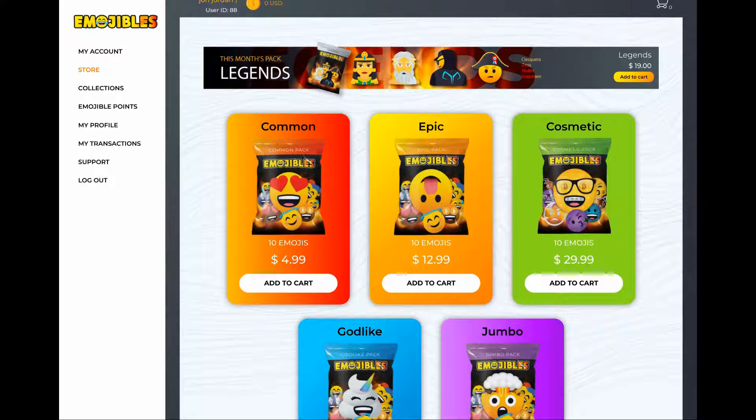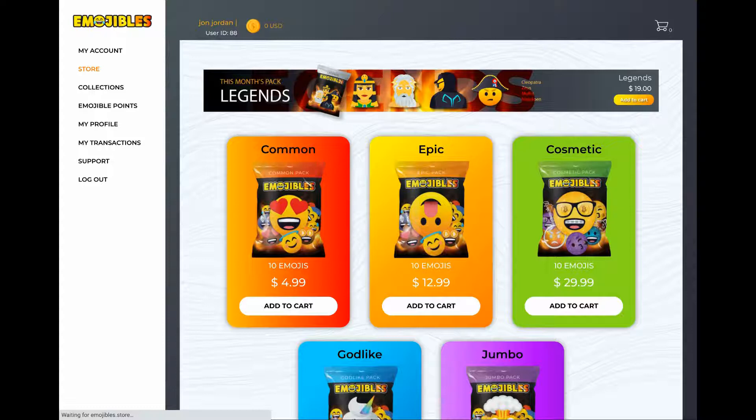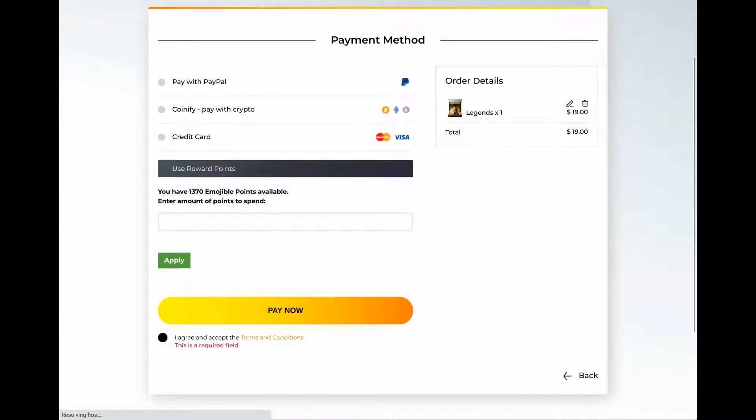There's also this month's Legend pack featuring Cleopatra, Zeus, Napoleon, and the Reality Clash symbol. I decided to go for that one. You can pay with PayPal, crypto via Coinify, or credit card, and also apply your reward points. It's $19, and I've got about $13 in points, so I could reduce it to $9 using 1,000 points.